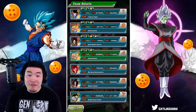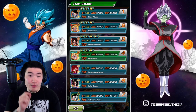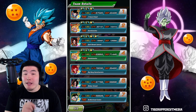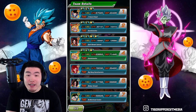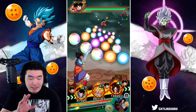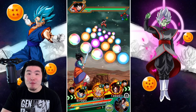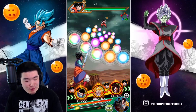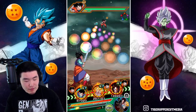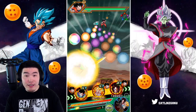He's starting off with 152,416 defense, which is very respectable, and he does also raise defense on his Super Attack. He's pretty tanky overall — not the most tanky unit, but definitely tanky enough for most things in this game. We're going to start by giving a few orbs to Gohan.